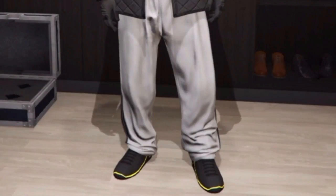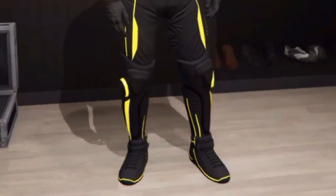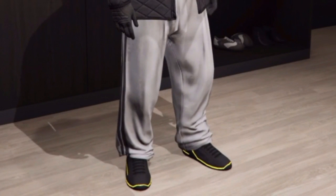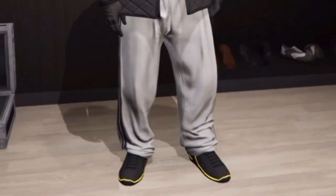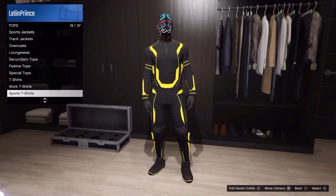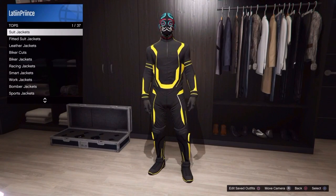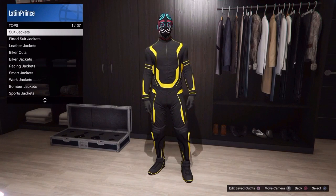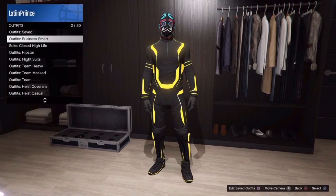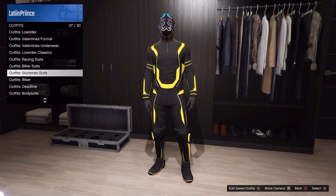Any shirt you change it to, you'll get the Tron shoes — but the thing is you also get these sweatpants, which isn't great. You can do this with pretty much any outfit that has dope shoes — you could do it with the racing boots and some other shoes too. It's pretty dope that you can run around with light-up shoes. I'm gonna show you at the end a little clip of me walking outside in the dark with the shoes, so stay tuned for that.